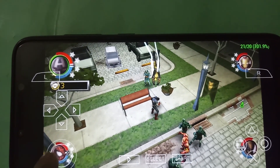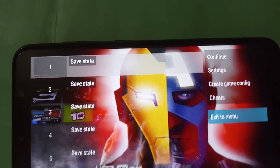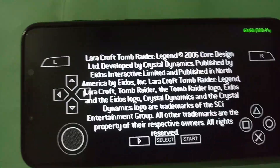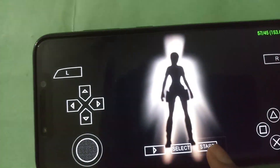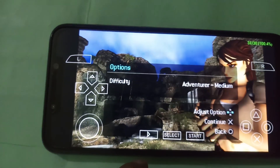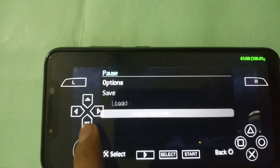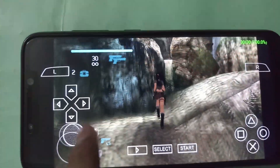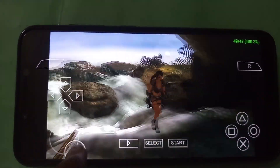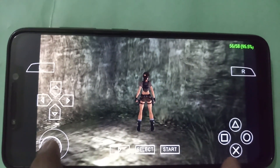Now let's move to Tomb Raider. I showed this previously with default settings. The game is starting and we expect no lagginess. You can see the loading screen is running at 100% emulation speed with no choppiness. I'll skip the cinematics — and the game has started, running at 60 FPS with almost 100% emulation speed, which is the highest in PPSSPP.